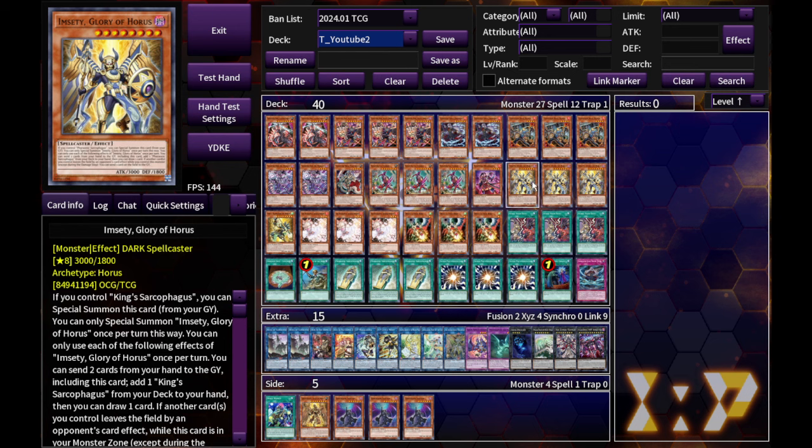Horse cards — as I mentioned — are obviously good or better in milling decks, but even in non-milling decks they are still doing a decent job. In a lot of situations you can treat them as an additional summon to get some of your key engine monsters, and that's specifically the case for Vanquish Soul.